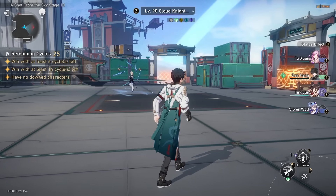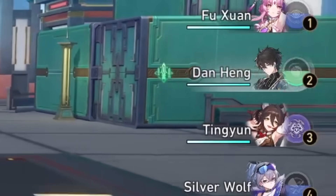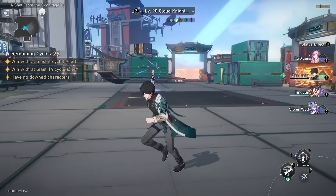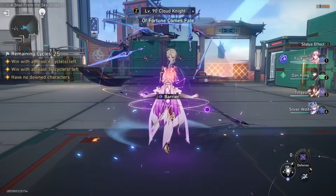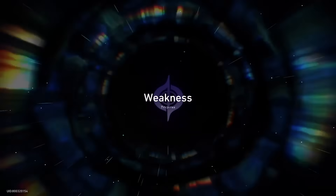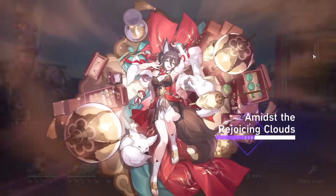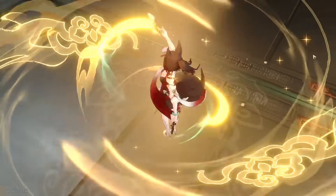Here we go with the first fight. We are using a team like this — it is very squishy, but we are trying to just see if Fushen can protect all the squishy characters. We're not gonna use Superwolf's E because I mistakenly used my technique already. This is the first fight; we're gonna let Dan Heng do his job here.